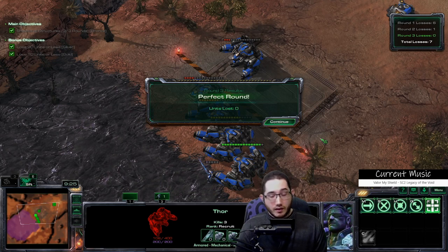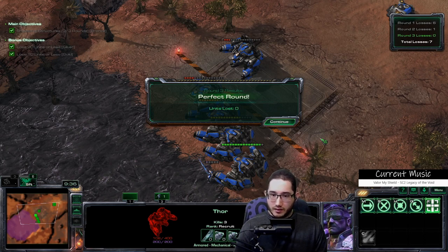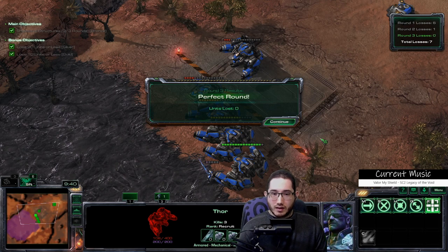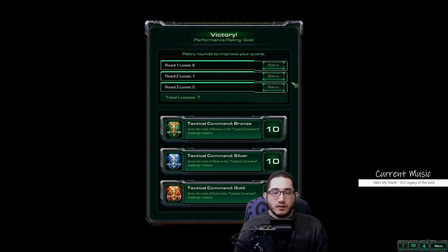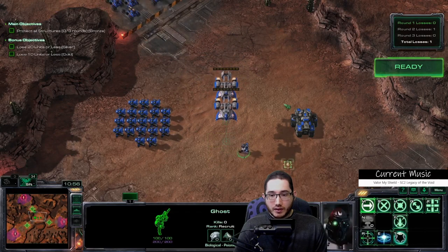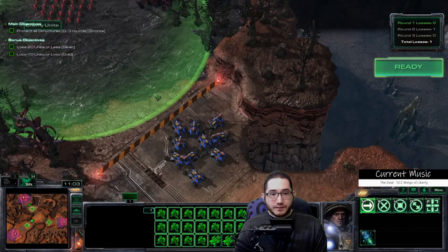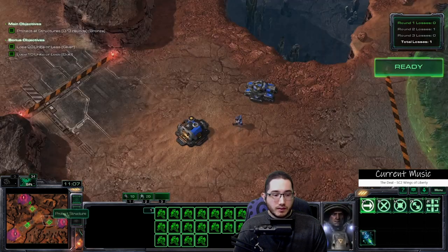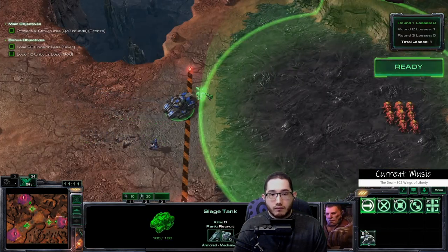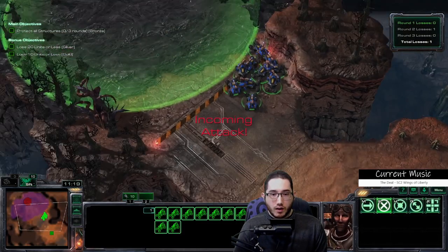It was all the Mutas in round one. To answer the initial question — yeah, I would say it's still relevant. Not so much for the unit counters thing, like 'I see Lings, I should make Hellions.' Maybe more just micro control. I kind of want to try round one again to see if I can do any better than six. This time I want the Ghost over on the right so I can just focus on the Marines. Round one, take two.